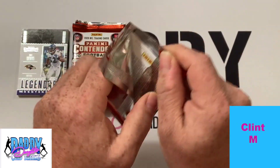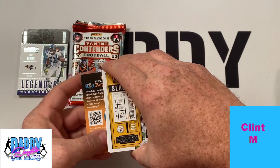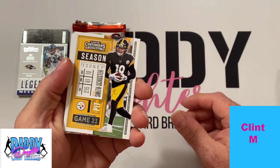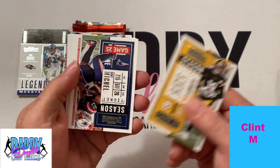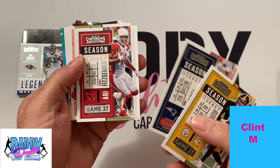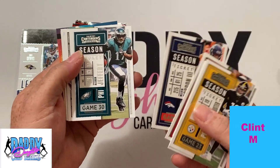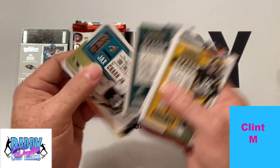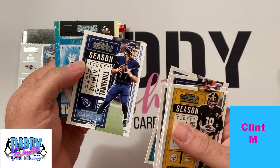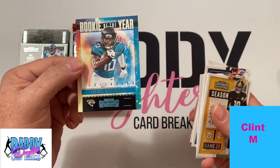Pack number two. Looks like we've got some many points there — we'll take that code off the screen in case you want to use that. So you have a JJ Smith-Schuster, and there is a Sonny Michael, a Larry Fitzgerald, a Melvin Gordon III, an Alshon Jeffery, a DJ Clark Jr., a Ryan Tannehill — his names are hard for me to read — and the Lavishka Chenault contenders rookie of the year.